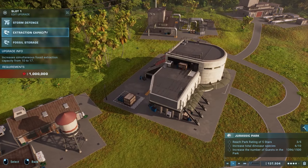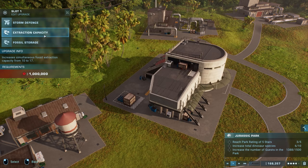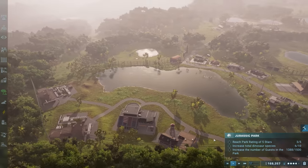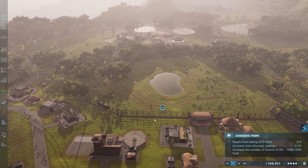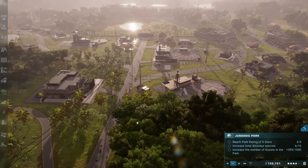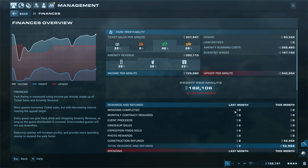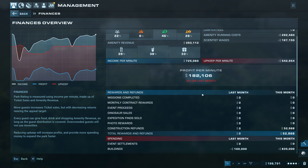Extraction capacity, fossil storage, storm defense — all super expensive right now. It's starting to rain but thankfully not a full storm. Our money is at 176,000 — could be better. When we get more guests — we're at 1,388 right now — hopefully they spend more. Upkeep per minute 500,000, income per minute 725,000 — that's pretty good.